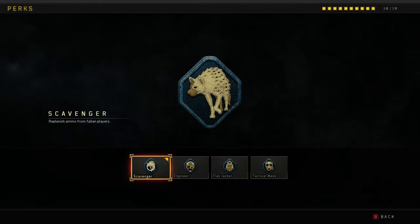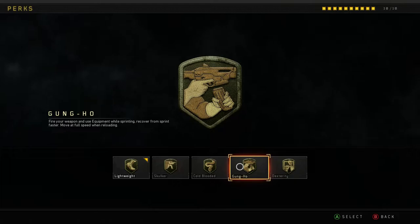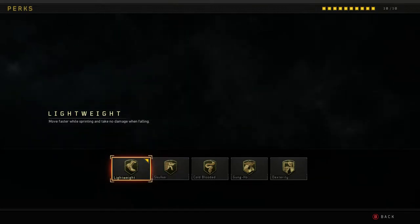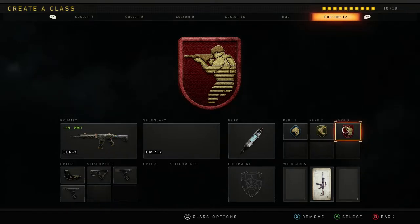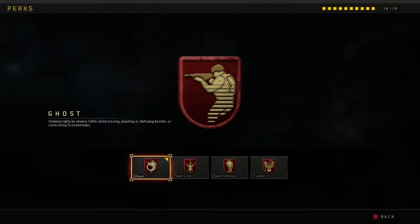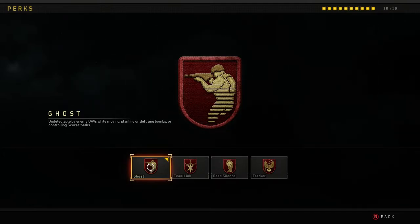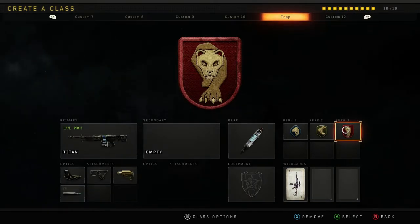For Perk 2, my choice is Gung-Ho, but you only unlock it at level 34, so I'd recommend using it when you get there. Lightweight is really good on this game because you can sprint around the map faster and take no damage when falling from heights like the cliff on Jungle. For Perk 3, go with Ghost — it's extremely powerful on this game. UAVs don't last long anyway, so as a new player you want to keep yourself off the radar, avoid good players who have UAVs up, and let yourself level up.